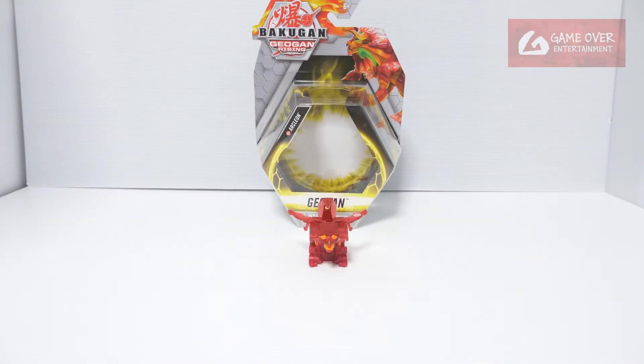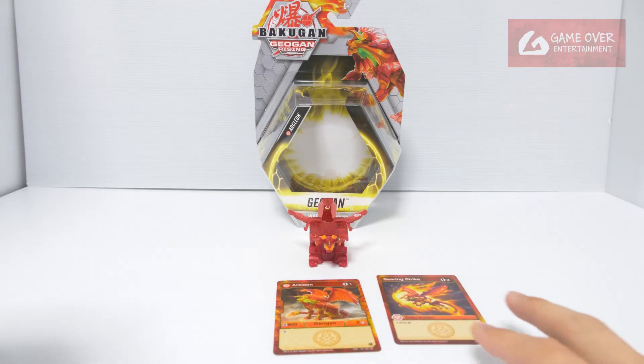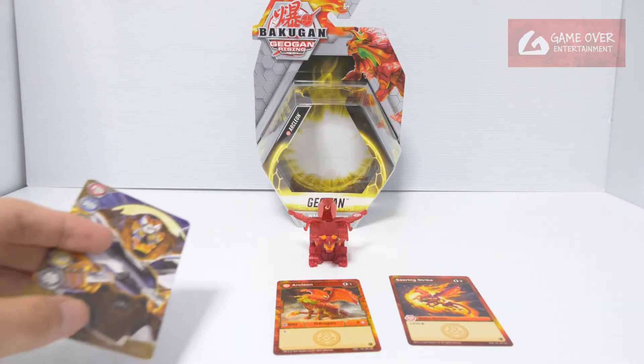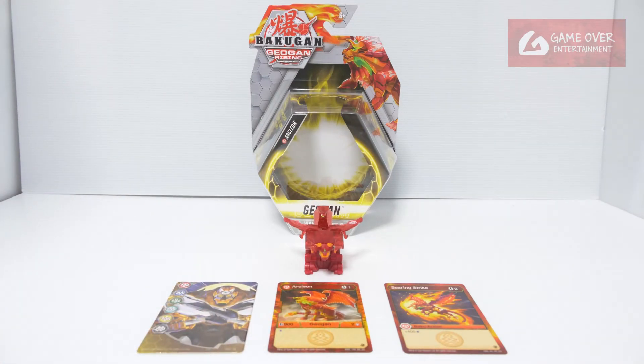So this has been the Pyrus Arcleon Jogan set. What did we get with this? We got a character card, an Arcleon character card, an ability card, as well as the Aurelis Tretorous gate card. This has been the Pyrus Arcleon Jogan unboxing. Thank you for watching. If you like this content, please click the like button and subscribe. See you in the next video, thanks, bye!